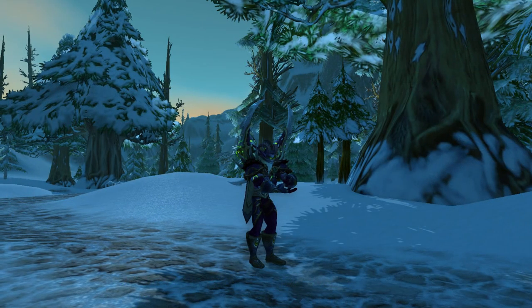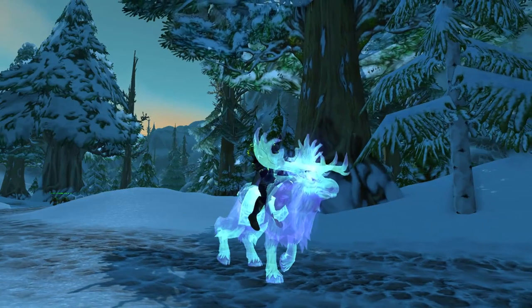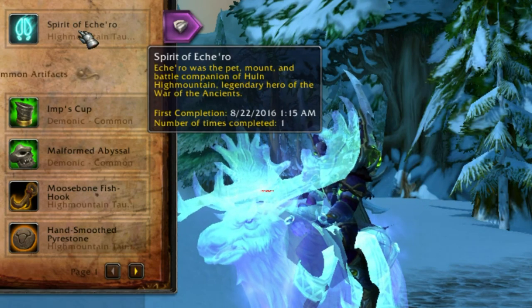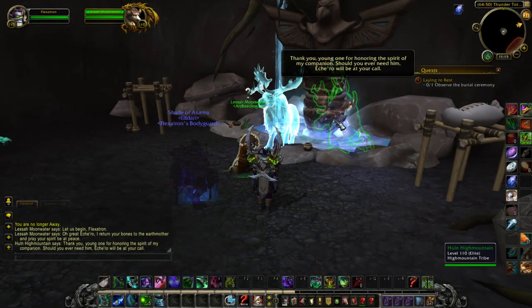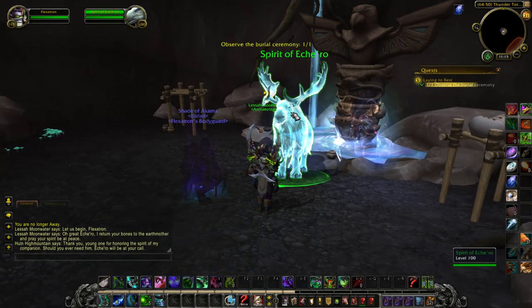Surprisingly, it is a ground-only mount. I still like it though — it looks really slick, and just the fact that it's Ishiro is cool enough for me. This was the companion of the legendary Hounhai Mountain, who led the Taurens against the Burning Legion in the War of the Ancients — Azeroth's first battle against the Burning Legion. He carried what is now the Survival Hunter artifact, Talonclaw, and he played a major part in that war. After the war concluded, he faced off against Deathwing and banished him to Deepholm, so there's a ton of interesting stuff with him.